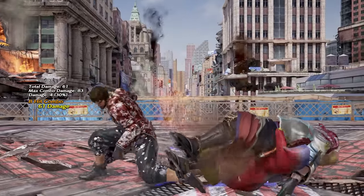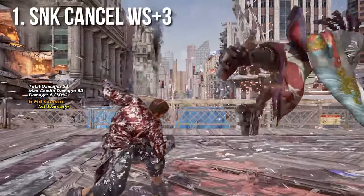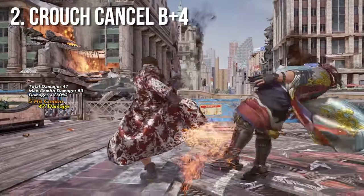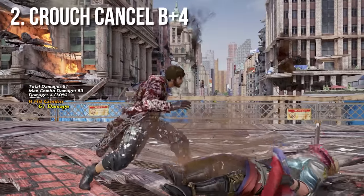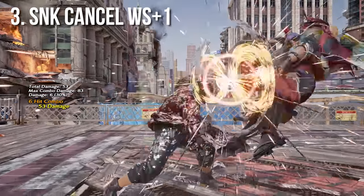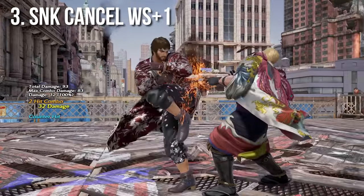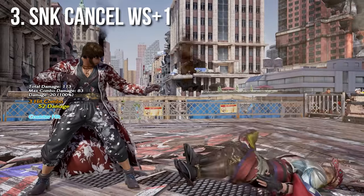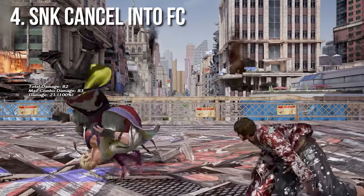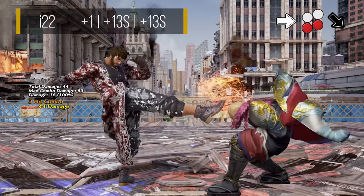These are some good options after forward 3 plus 4 in a combo. If the opponent does anything other than staying on the ground, a sneak cancel while standing 3 will catch them. If they prefer staying on the ground, crouch cancelling into a back 4 will hit them while they are grounded. If your opponent likes to use get up kicks, you can use a sneak cancel while standing 1 to get a counter hit for a nice chunk of damage. If your opponent is more hesitant, you can sneak cancel into crouch to enforce your full crouch mixup. Thus, while forward 3 plus 4 isn't exactly a good neutral tool, this is a fantastic combo ender that compliments Shaheen's 50-50 mixups and pressure.